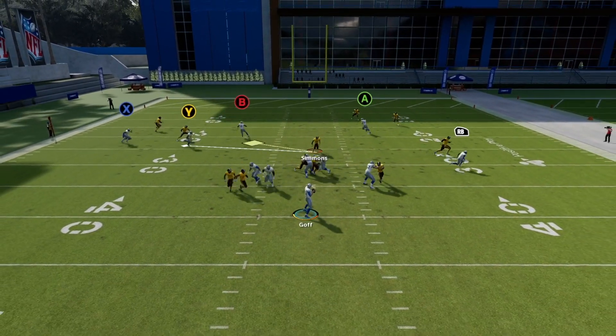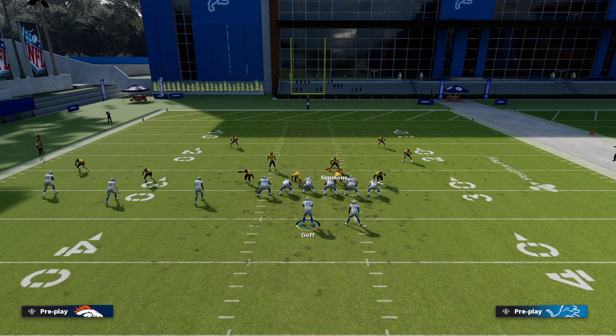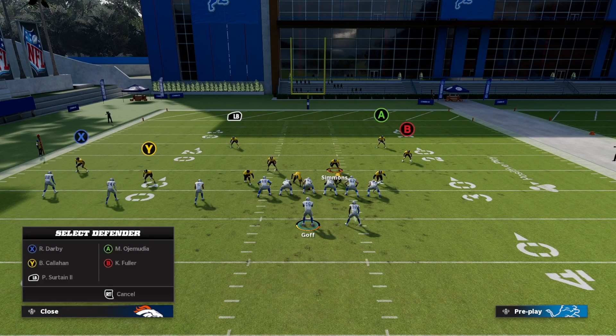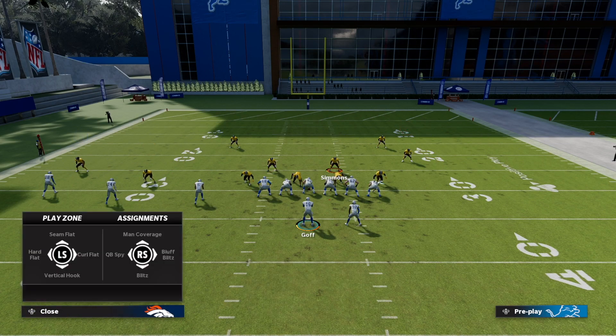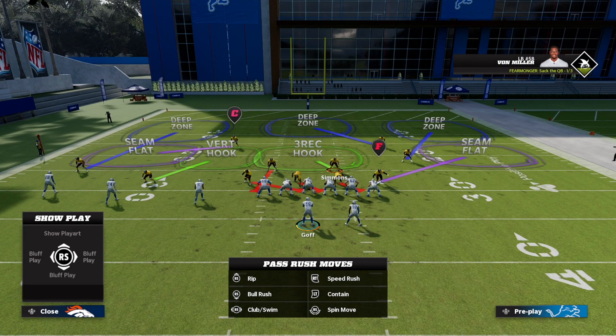How I prefer to run Buck Slant 3 is to take the blitzing nickel — who's usually far away anyway — and remove him from the blitz, putting him in a vertical hook. Maybe you want to man him up on the slot or stack your flats — that's up to you — but it's important to actually take him out of the blitz. From there you can user whoever you want, likely the three-receiver hook. The edge guy away from the blitz drops just like the other blitz, and we'll also contain here since we want that guy able to do something if the quarterback escapes.